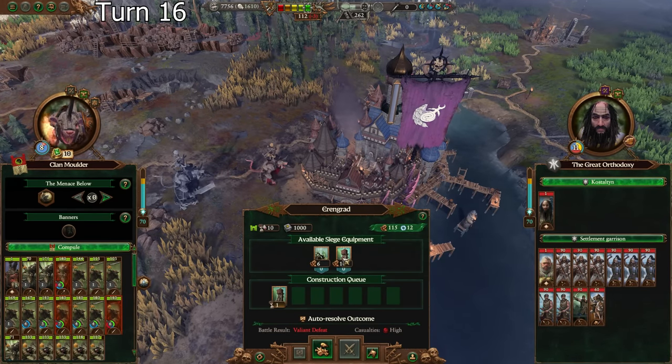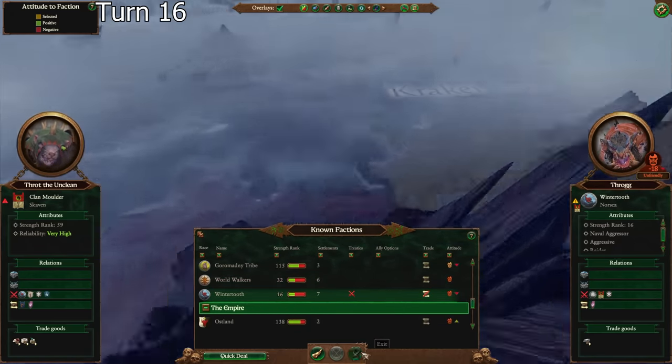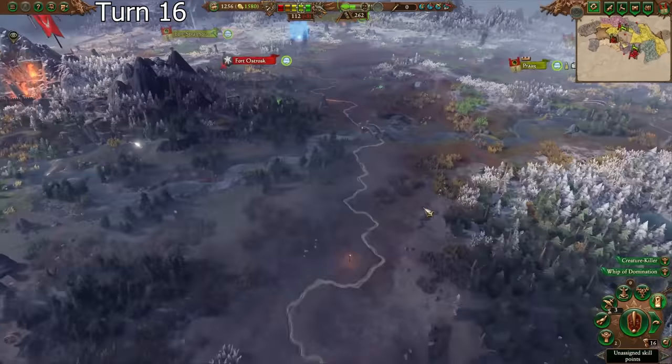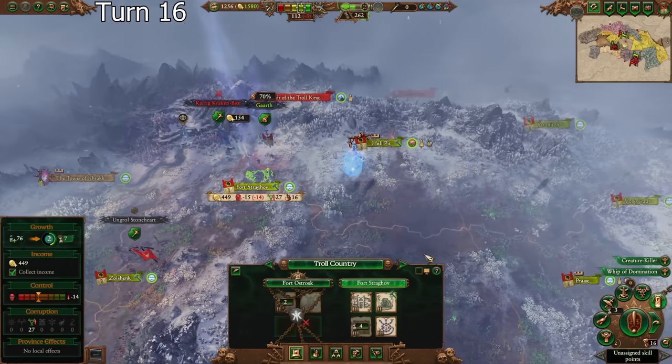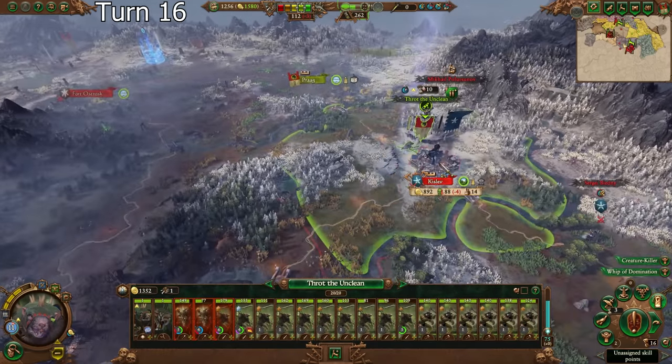That did lose us out on one more turn's worth of siege towers. The World Walkers really are my biggest threat at this point — I'm just hoping they don't push me too hard, which is why I have this guy up here. I might need another army there soon. With Throt though, I really should fight this now.